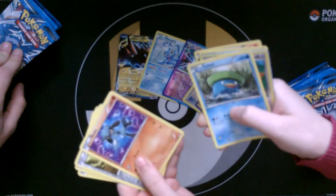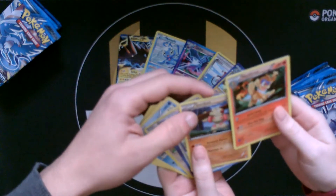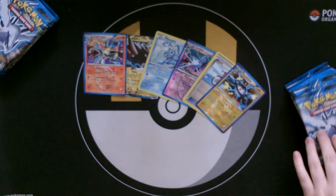It'd be really interesting to see what the ACE SPEC ratio is. Monferno and Infernape — keep Infernape out actually. There is some playability with that card.